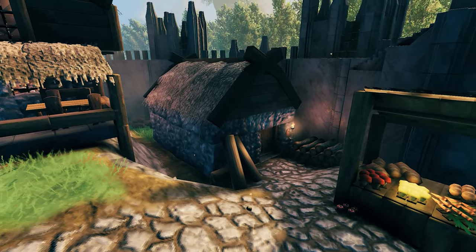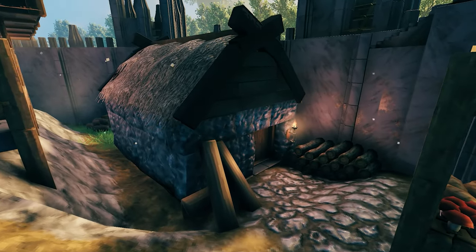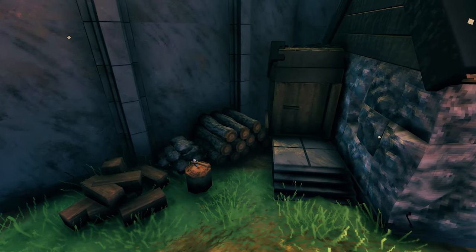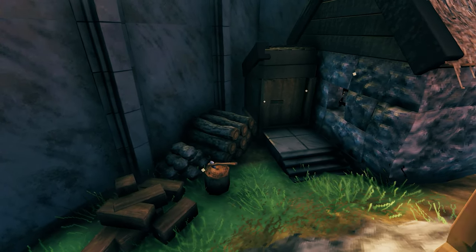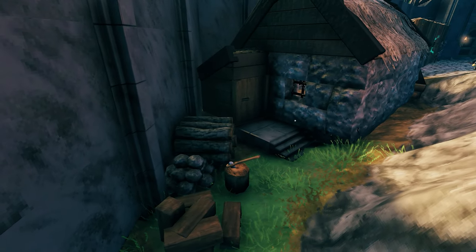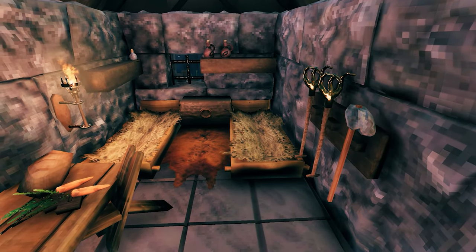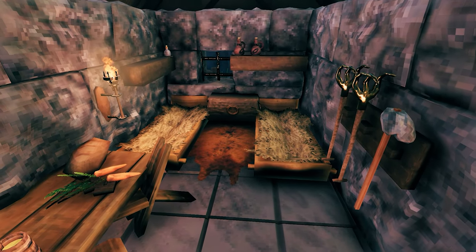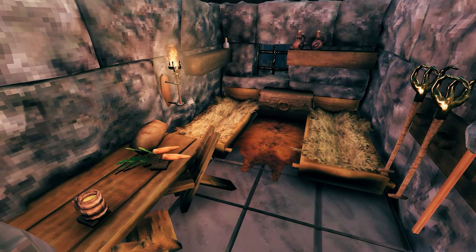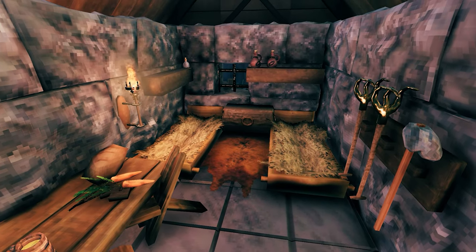Next to the marketplace, we have another farmer's house. These guys are definitely doing good because they live in the actual castle. Just behind there's a small little outhouse and a nice area for wood chopping. I really like this cozy place. Inside you can tell they're doing way better than the farmers living in the village outside the castle walls.